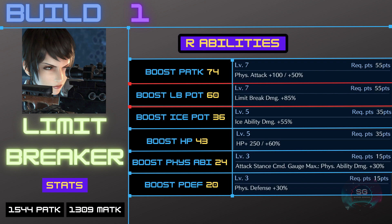Build one I like to call the Limit Breaker, because of its featured ability in red, which is Boost Limit Break Potency 60 — that gives you 85% limit break damage. The raw stats of the weapons are 1544 physical attack and 1309 magic attack. This build also has Boost Physical Attack Level 7, which gives you 100 extra physical attack plus a 50% boost.